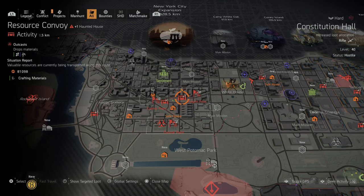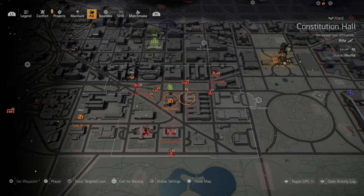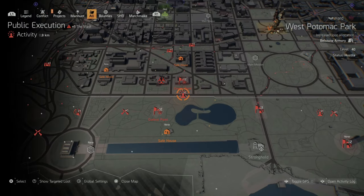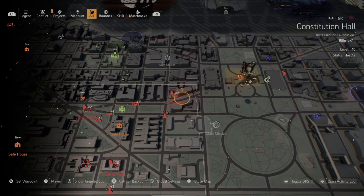On hard, control points jump to 104,000 XP — a big bump over normal. Resource convoys are at 81,000, territory control is 82,000, public execution is 145,000, and propaganda gives 136,000. And this is without any directives active.